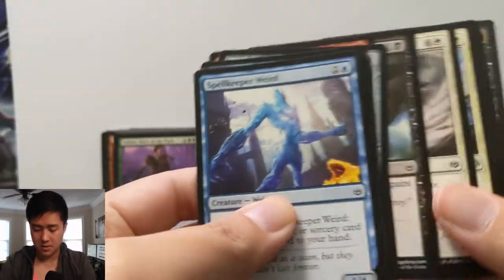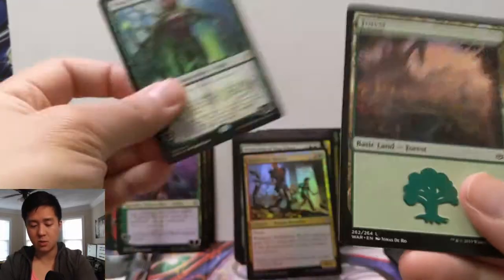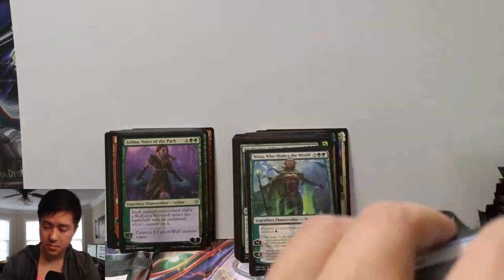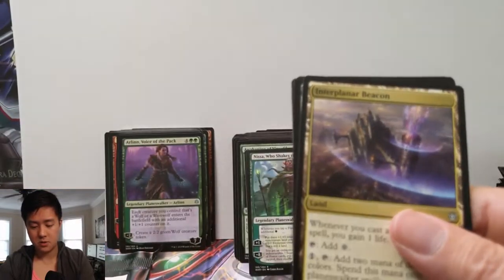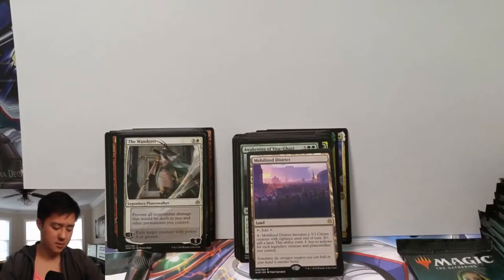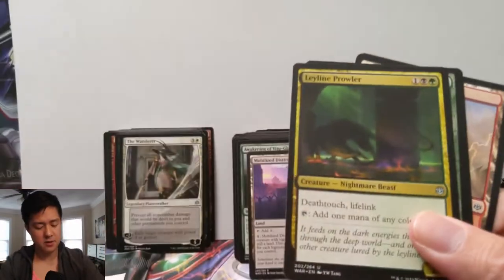Ajani's Pridemate, Pledge of Unity, Emergence Zone, Nissa Who Shakes the World — that one's interesting. Tyrant's Scorn, Interplanar Beacon, the Wanderer, Mobilize the District. I think my favorite planeswalkers, except for obviously the mythic ones, are — for the rare slots — I like Karn and Firemind's Research. We haven't pulled those yet.